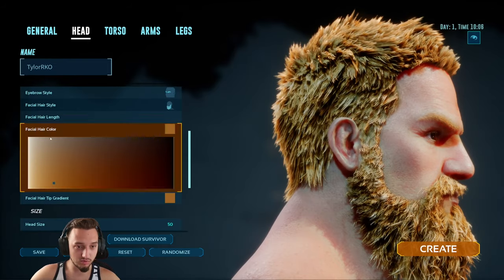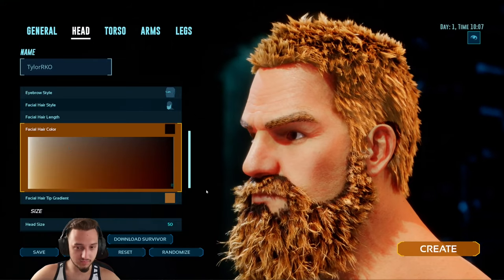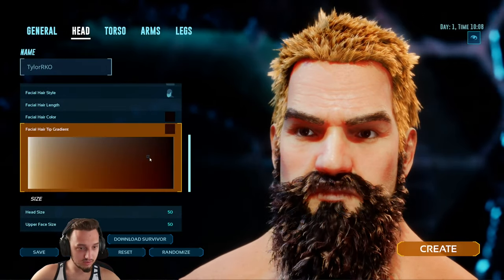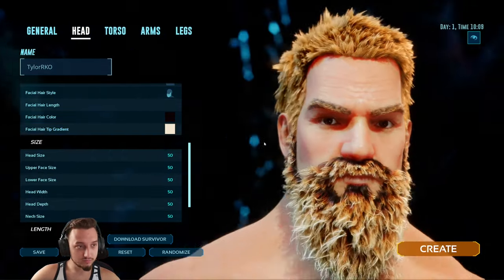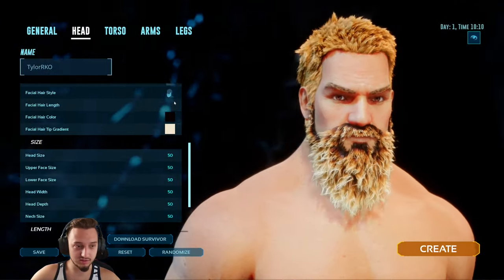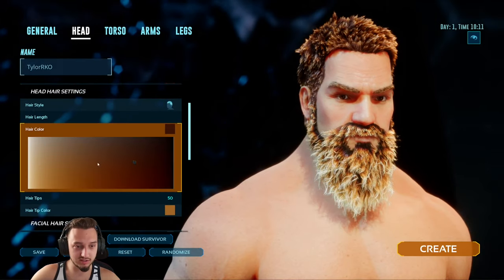It's in Unreal Engine 5, one of the newer engines. You can tone it up — at least that's what it looks like. It's pretty sweet. It's a gradient — black and white. That actually looked pretty cool. I noticed the flickering a lot too. I think it's just because it's still in development, so we're probably going to see a lot of bugs, but that's all right. It's still going to be fun.